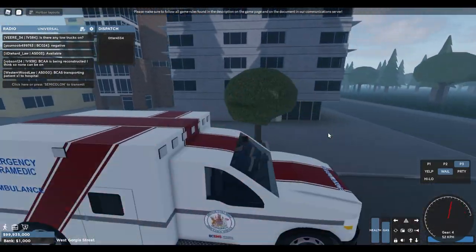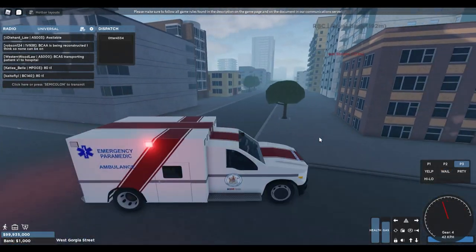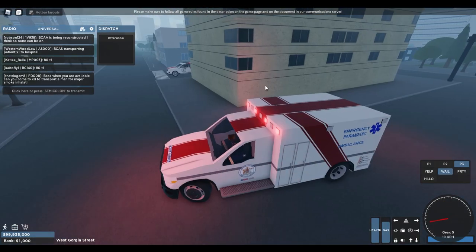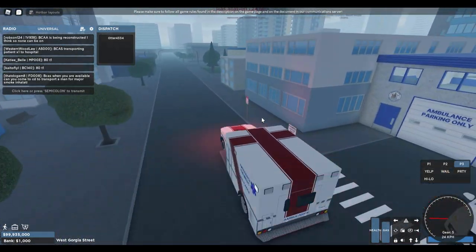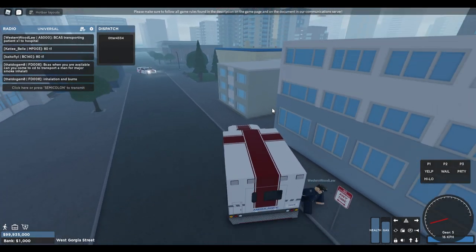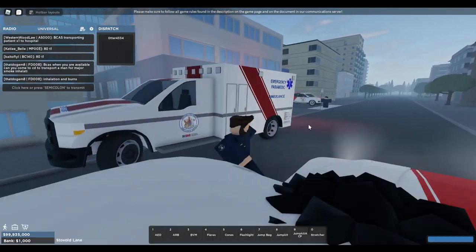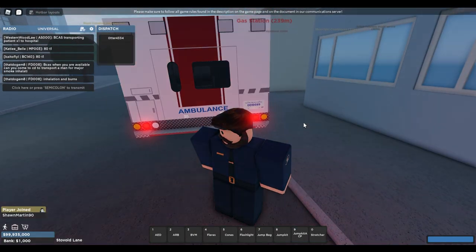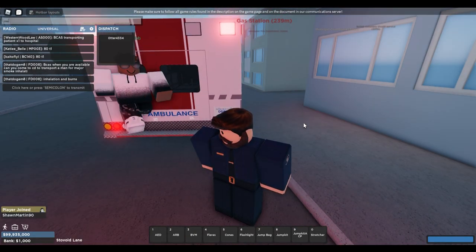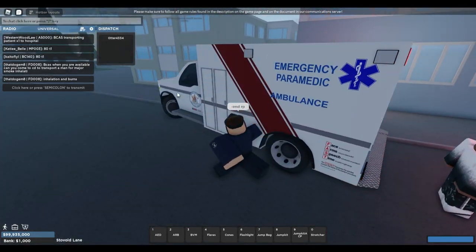The hospital is around here — hold on, I'll find it. There we go. Perfect. There's my Explorer — I'm gonna go around. You should probably tell BCAS that the screen in the back works so they can do medical stuff. That would be cool, imagine them actually using that. All right, we got them transported — this is pretty good RP.